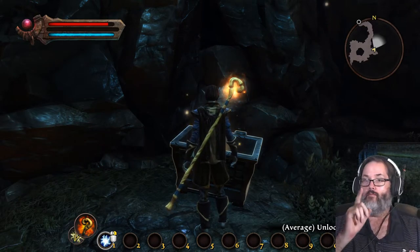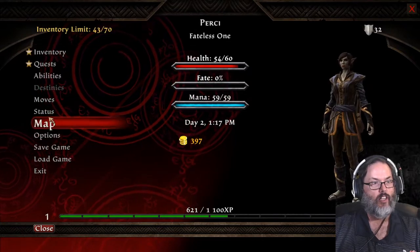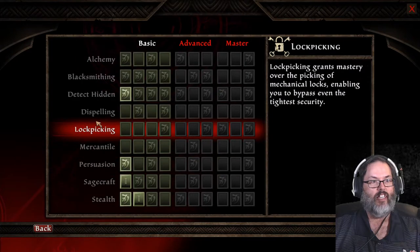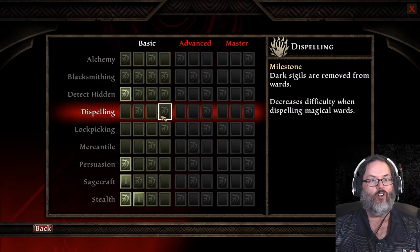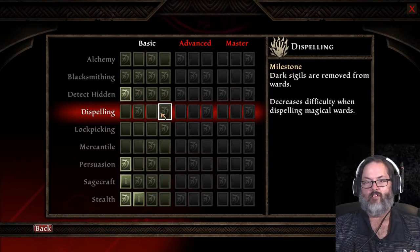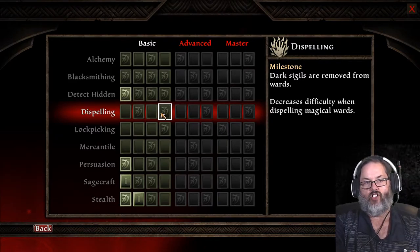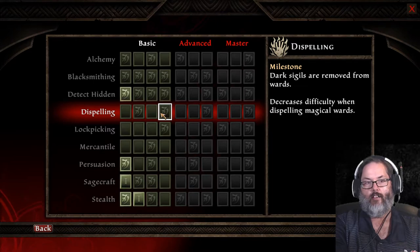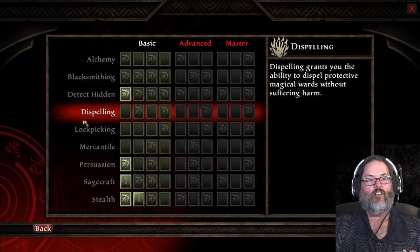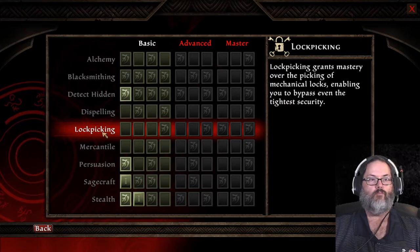First tip: don't put any points into your lockpicking. If we take a look at status and skills, do not put anything into lockpicking or dispelling. You can just blow up every locked chest and then go get a healer to dispel you to remove your curse. Lockpicking is very easy — you will break lockpicks, but they're cheap. Just buy a lot.